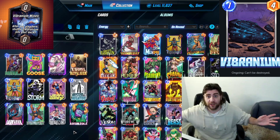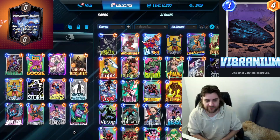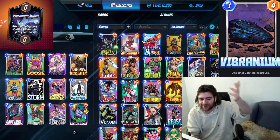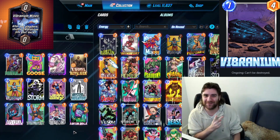You might even skip turn five half the time so that on turn six you can play Nebula into the mines and then go Dark Hawk plus Arnim Zola in a different location, spreading a bunch of power everywhere. Hopefully that was enough to wet your whistle, and hopefully I'll have some fun highlights with this deck tomorrow. Feel free to play it yourself — seems like it could be fun for today. That's going to be it for me, thank you guys very much for watching, I'm Nolex Given, peace.